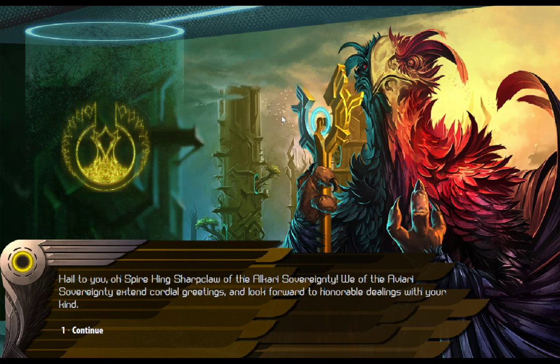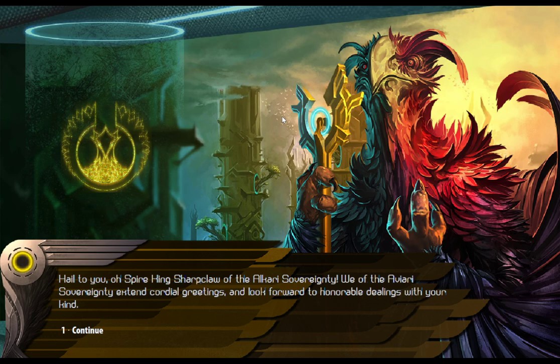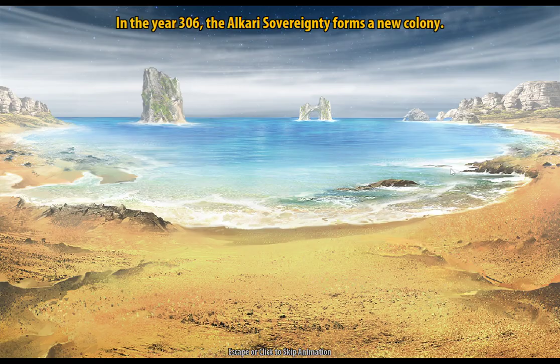It looks like the game has duplicated an Alkari faction and they're called the Aviari. So we're right next to some of our racial brethren. Our colonists are orbiting Endo, an uncolonized system — our colony ship has hit Endo now and we're going to build a new colony here.